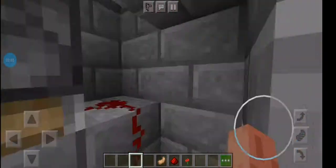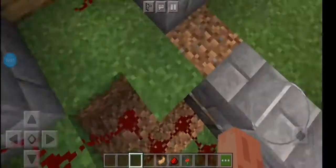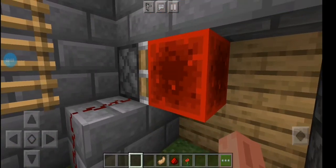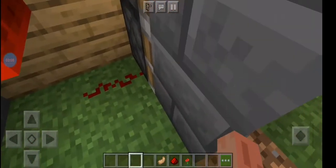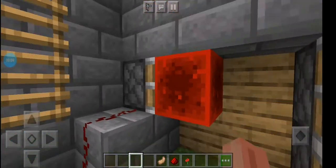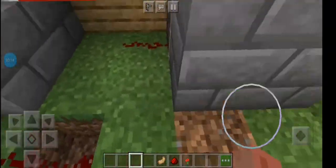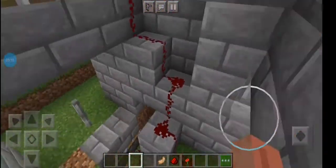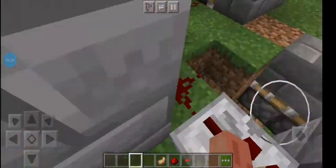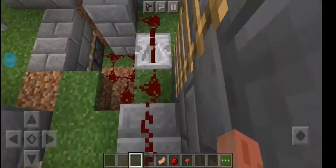Up here is a small redstone section. I didn't have enough space so I just used a piston and a redstone block. To make it you need one redstone block, ten pistons, and maybe a stack of redstone. Yeah, maybe a stack of redstone and one repeater.